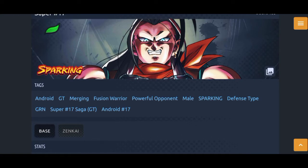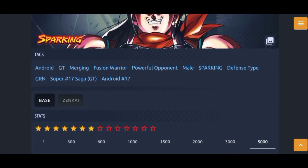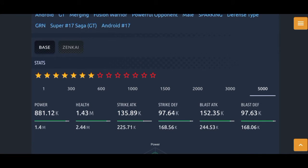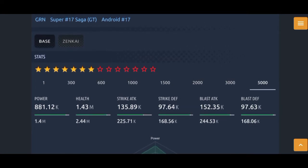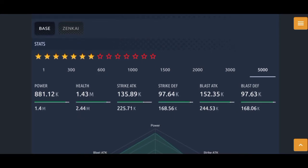That maintenance is because this guy's dropping. So let's not waste any time. Zenkai seven stars, since that's the base minimum you need him to be at for him to be Zenkai boosted, and of course level 5000. Looking at his stats, his health ain't bad for a defense type. Strike attack is actually drastically improved.